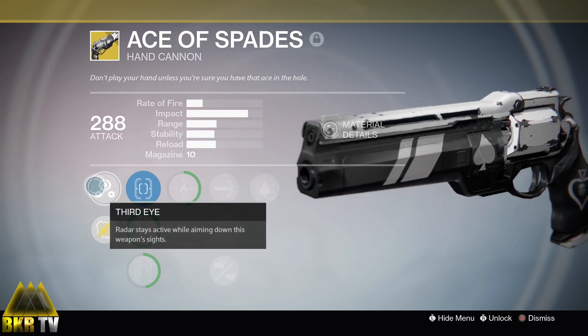Now usually Exotics have their unique perk opened up straight away, but because this weapon doesn't really have much of an exotic perk, they decided to give you Third Eye straight away, which means your radar stays active while aiming down the weapon's sight. This is pretty good especially in PvP because you're able to tell if the person you're aiming at decides to shift left or right — it's easier to tell where they are.